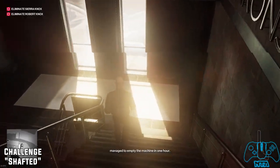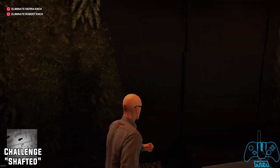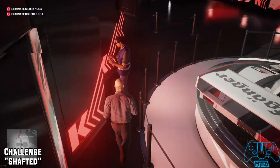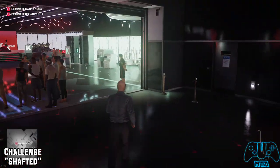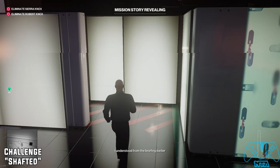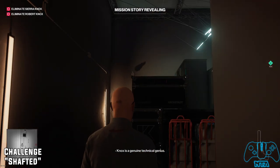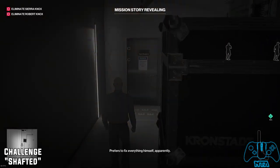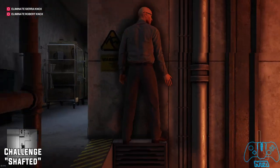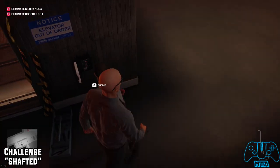The next challenge is Shafted. Head down the stairs as you leave the lab — go right, take the first set of stairs to the right, head down, go right again. Go down the corridor, turn left, and go into the aquarium. Actually go for the car showroom instead — there will be a camera there but we're not going for silent assassin. Open the door and we should find a big massive shaft. I could have gone through the aquarium to make it a lot simpler.